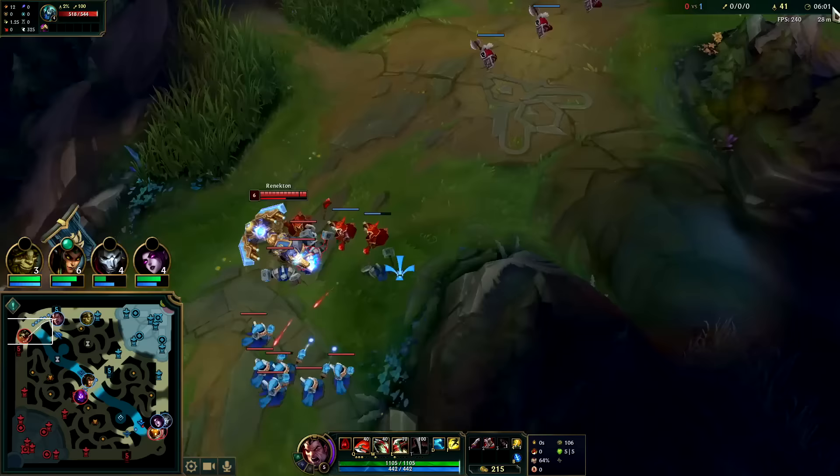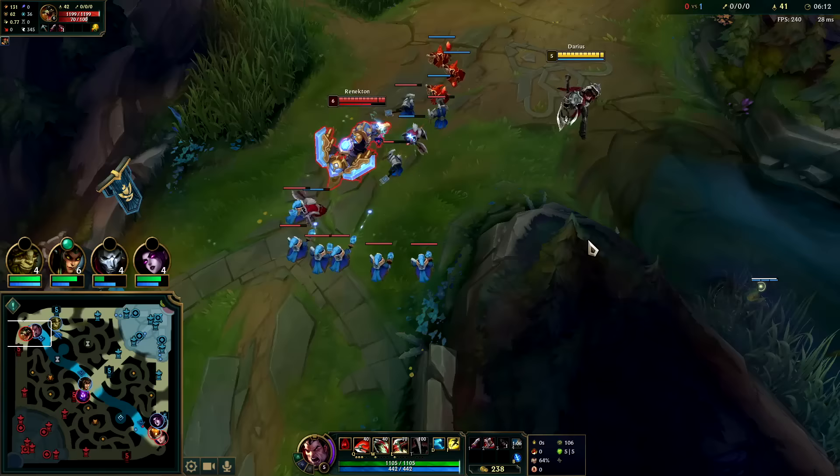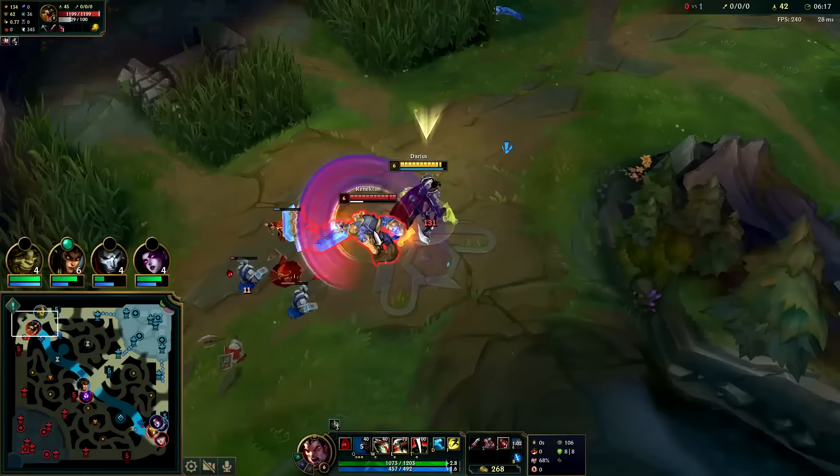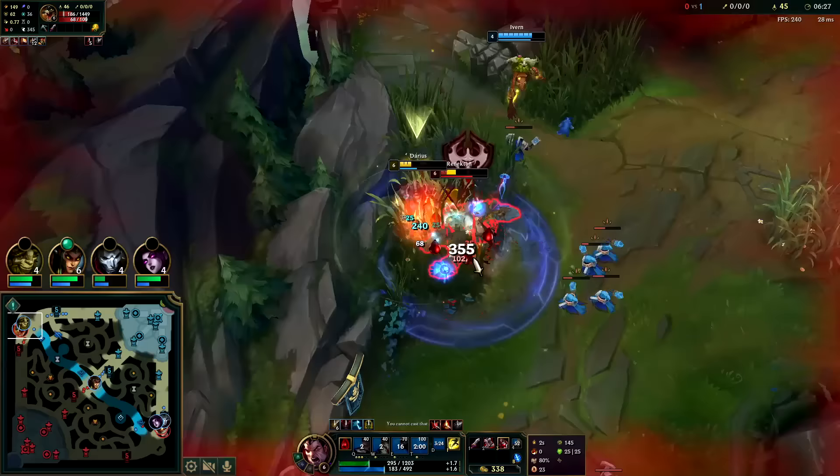It's snowballing so hard now — we need to get a ward down, make sure no one's coming. I'm not quite six though and he's got fury built up. Hivern's in the area — auto W again with the E. I don't think he has Flash, pretty sure I got that earlier. Auto W, auto R. Renekton is a crazy champion — the fact that he almost won that 1v2 when I had full stacks on him, that's wild.